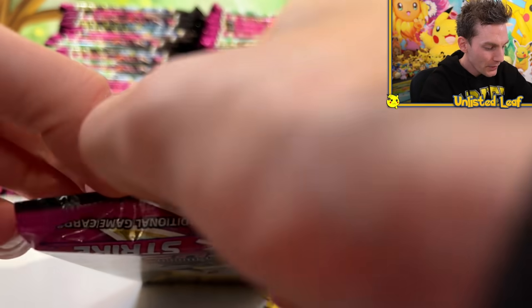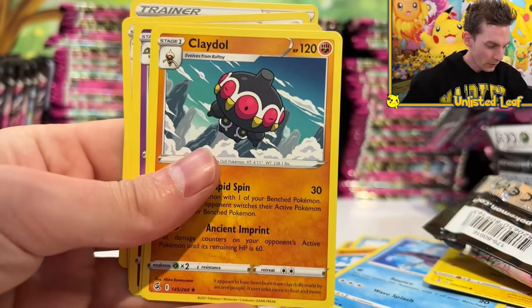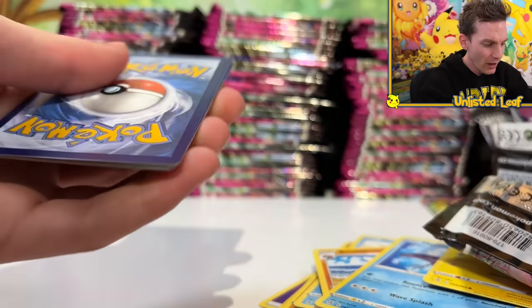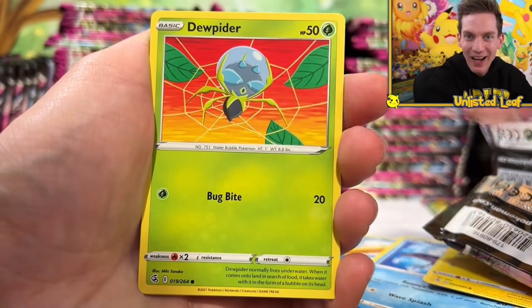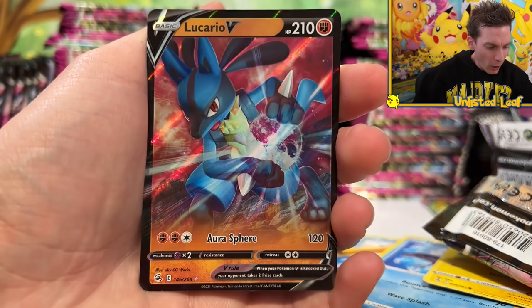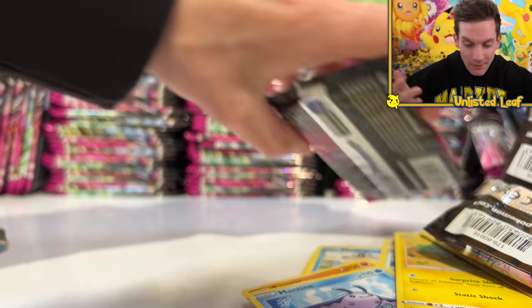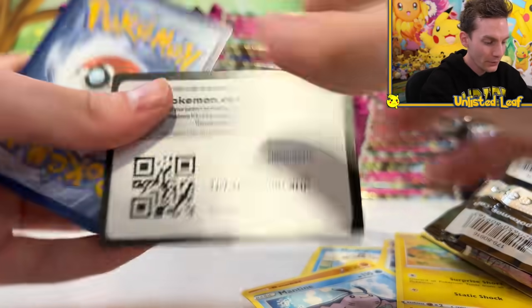We're nearly done, then getting through the towers. Pop this open - keep going until we get a black border code card. Come on, little Timmy. This could be an hour-long video. We got Meowth, Onix, Butterfree Reverse, and a Lucario V card. Imagine a Lucario alternate art - that would be sick. I'll take a V though, it's fantastic. So far I've got a good selection but we've only got one VMAX, which shows how hard those VMAXes are to pull.